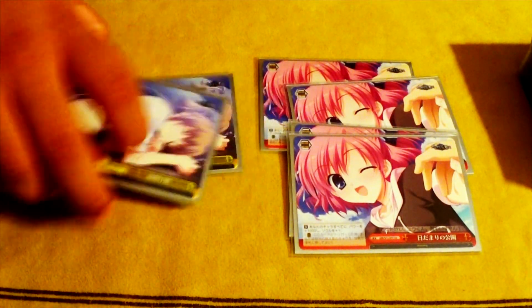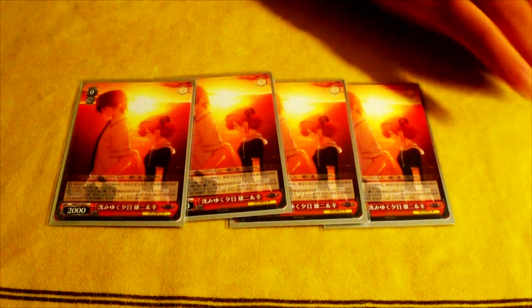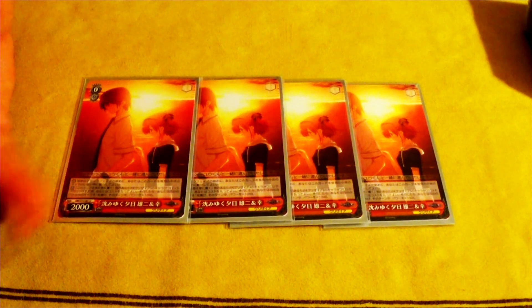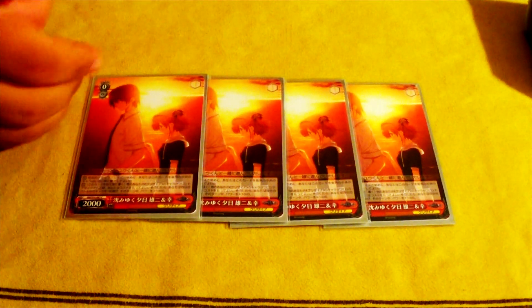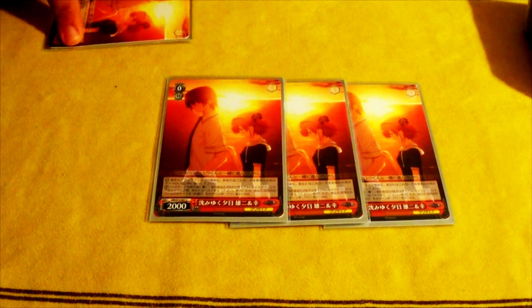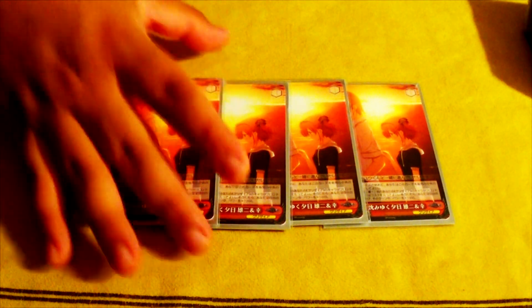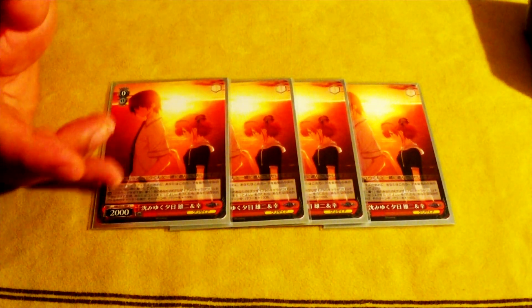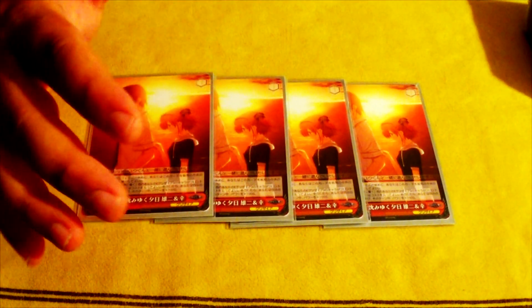Without further ado, before I get to the characters, let's showcase the climaxes: I run four gates and four choice triggers. For the characters, we play four copies of the free runner Sachi and Yuji. This free runner has not only the generic free run effect but also an interesting effect: on your opponent's attack step, when one of your other characters would be front attacked, you can send this to the waiting room and give that character plus 1000. This helps with numbers, defends your board nicely, and is a great utility card at the zero step.